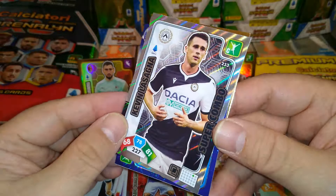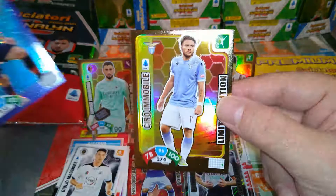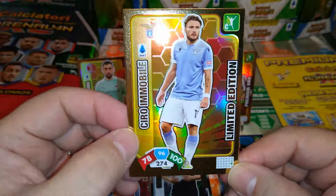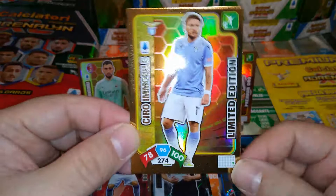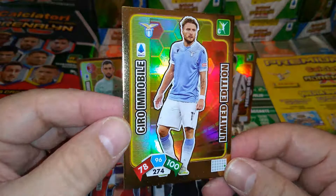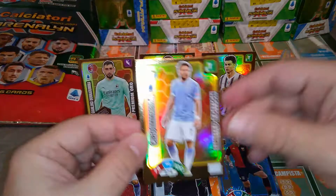We got Lasagna — Kevin Lasagna, super combo for Udinese. And Pandev is the idolo. And our limited edition card — boom! Ciro Immobile! Fantastic. Top goal scorer in Serie A last season — equaled or broke the record of Higuain with, I think, 36 goals last season. Beautiful limited edition: 100 in attack, 78 in defense — I don't think I've ever seen a striker with 78 in defense; he must be a VVD clone — and 96 control. Very nice card.